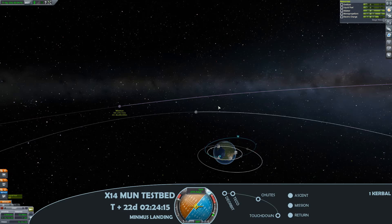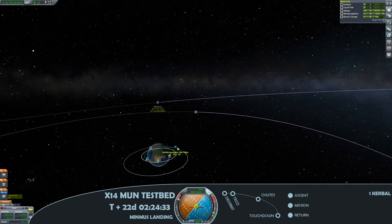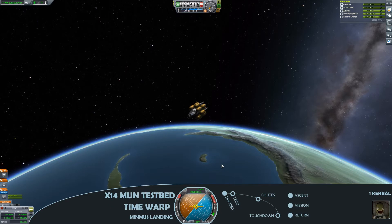Well and truly in the return phase for this mission now, 22 days in. A long old journey out to Minmus and back. So it is still a very low tech lander this, so you'll notice the electric charge is looking a little bit tenuous there as we bring the periapsis down and we've deorbited.